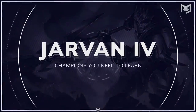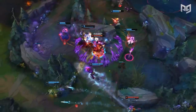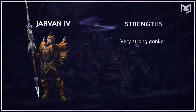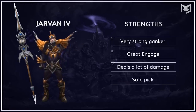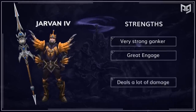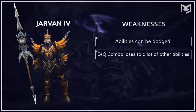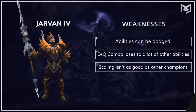Our first pick is the good old Jarvan IV. He's extremely versatile and can adapt to any play style reasonably well. Let's go over Jarvan's strengths and his weaknesses. He's a very strong ganker, he has great engage, he deals a lot of damage, and he is a very safe pick. Some of his weaknesses are that his abilities can be dodged, and his EQ combo loses to a lot of other abilities, and his scaling isn't as good as some other champions.